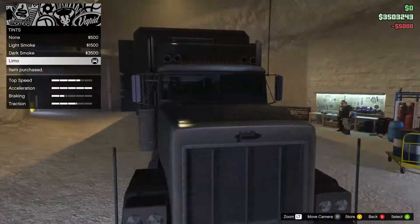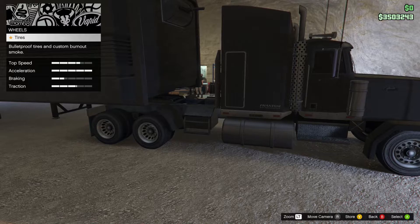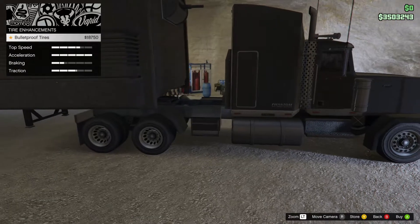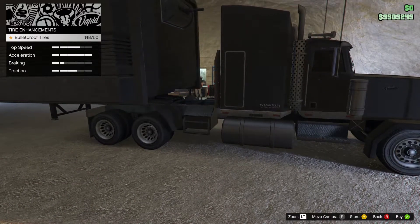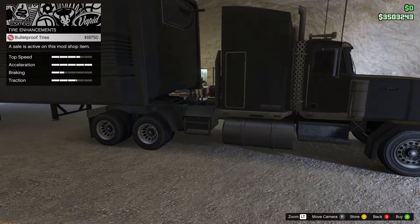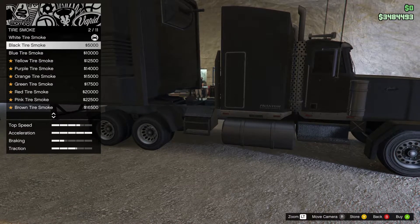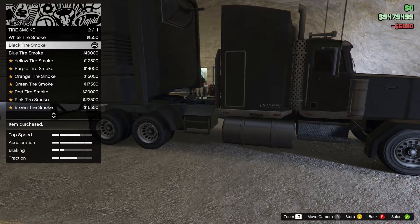For wheels — bulletproof tires and custom burnout smoke. Tire enhancements: it doesn't come standard with bulletproof tires, good to know. Bulletproof tires are on sale for 18,750 — that's 25% off. Tire smoke — I might change that later, it's not expensive. I'll keep the black tire smoke for now.